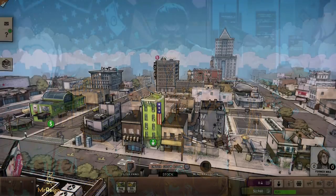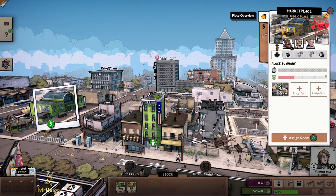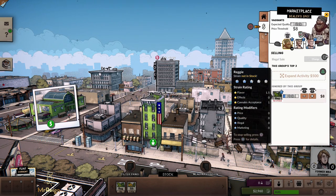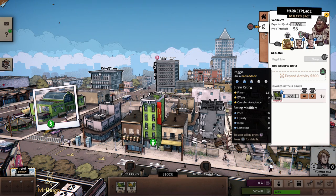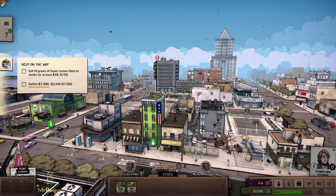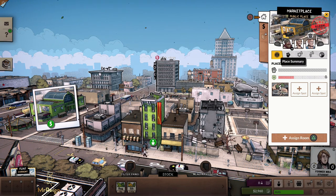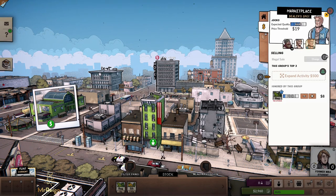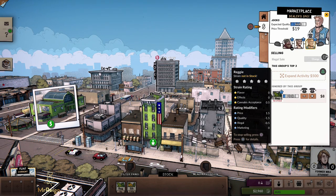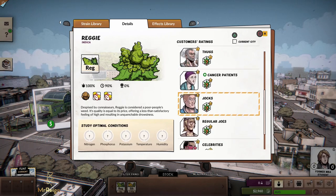The objective: sell 50 grams of Super Lemon Haze to Jocks. We're heading outside to the marketplace on the left. We look at the ceiling options and cycle through — over there are the Vagrants. Back to the objective: sell 50 grams of Lemon Haze to Jocks. Select the marketplace, head over to Jocks, go to the money tab. The rating is zero at the moment — and it'll tell you what the Jocks like.